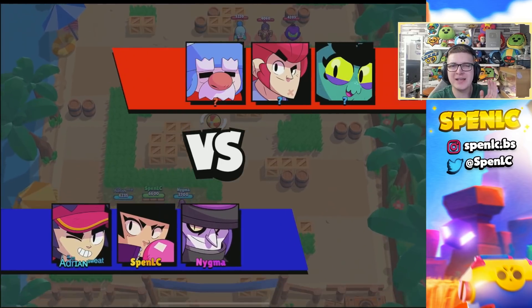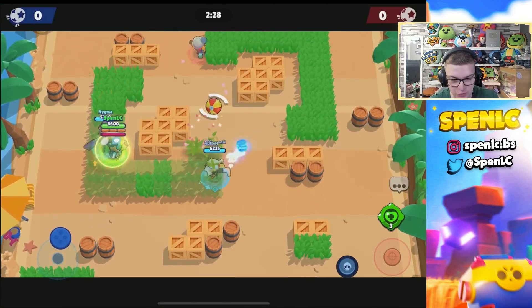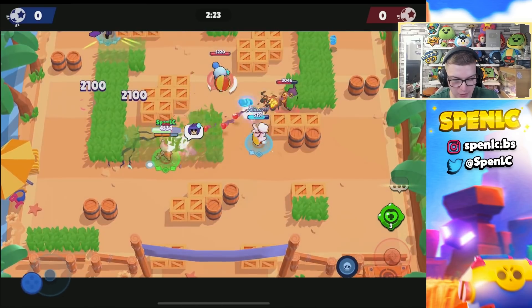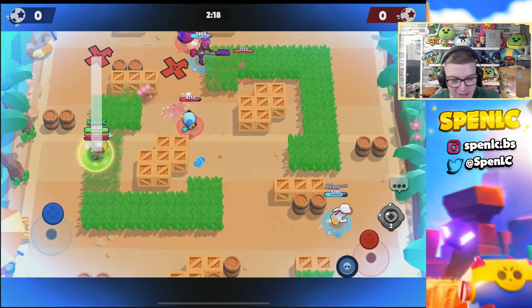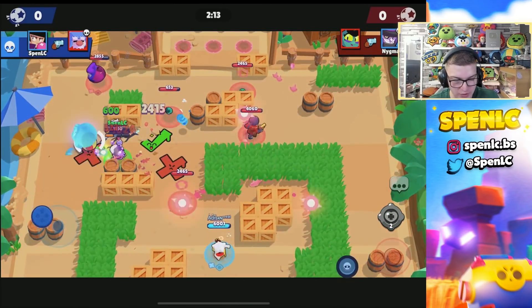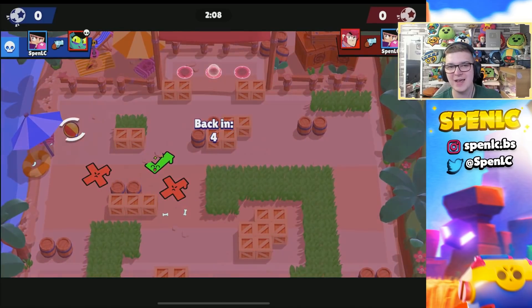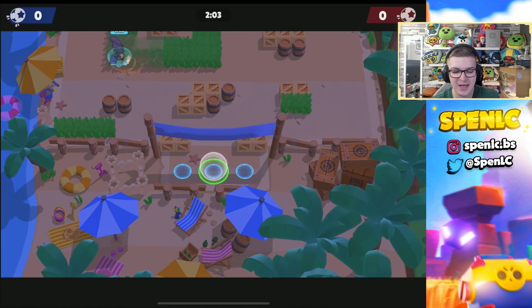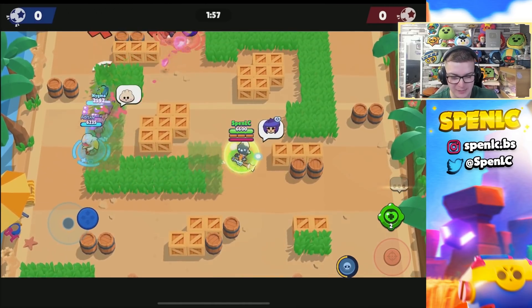Jumping into the final game — I'm going to be testing out BB. Normally whenever BB gets even a slight buff to her HP she becomes really strong, which is just a common feature about BB in the meta. We should be able to take down Eve but those pets are so annoying. That's why I feel like Eve is still going to be strong — she can cycle her super like crazy and her star power didn't get nerfed, so she's still going to be a really top brawler.